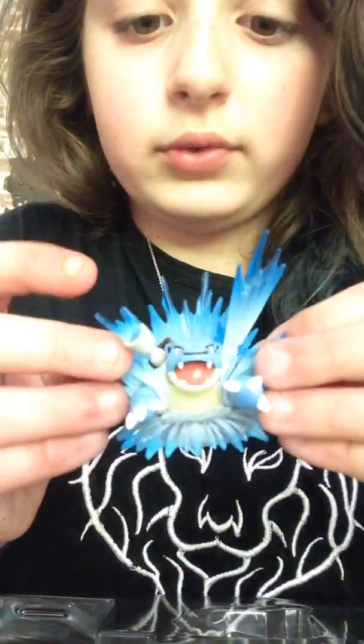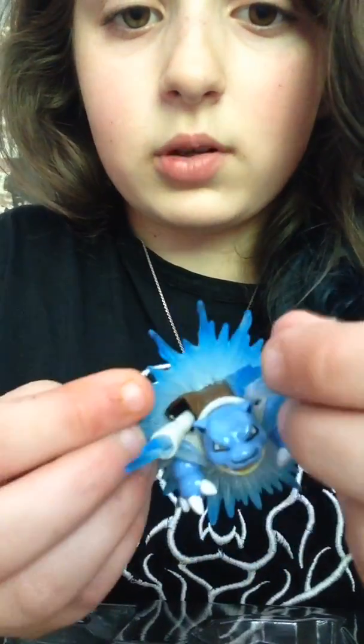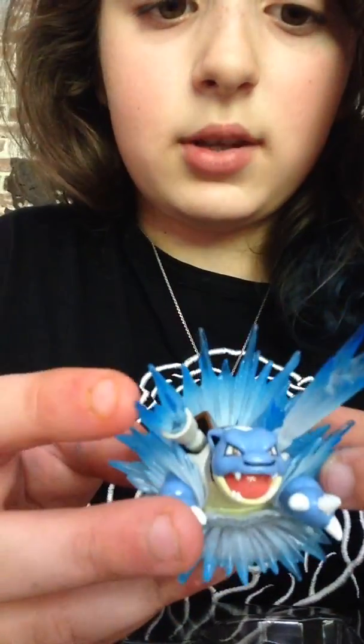I really don't want to damage this. Oh my god. Can I have some help getting this card out? All right. Oh, that looks so good. This is the Blastoise figure — this is really awesome looking. One of those hydro pump things is actually frozen, which is kind of weird.